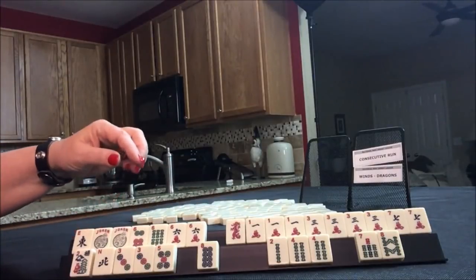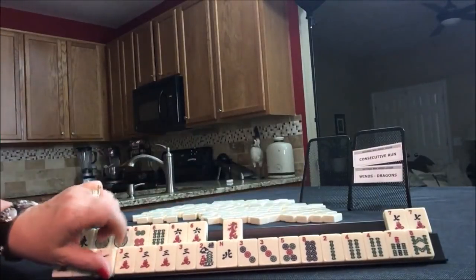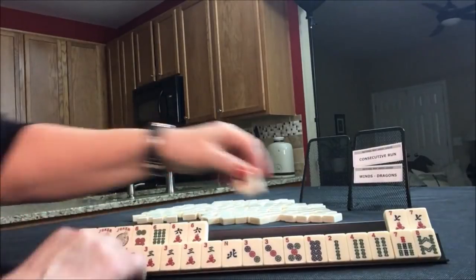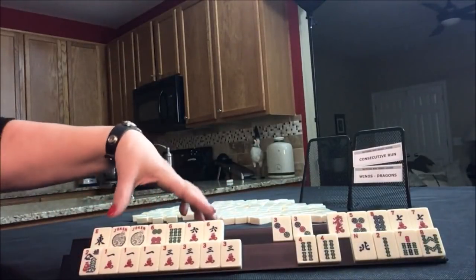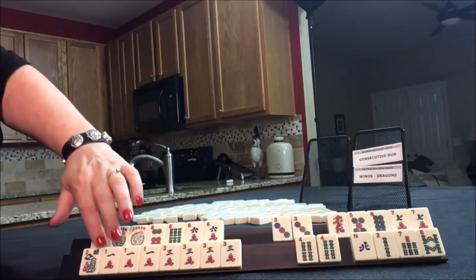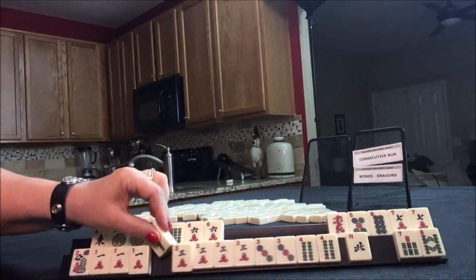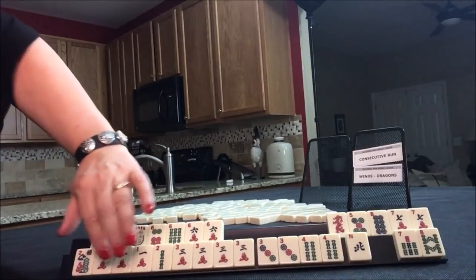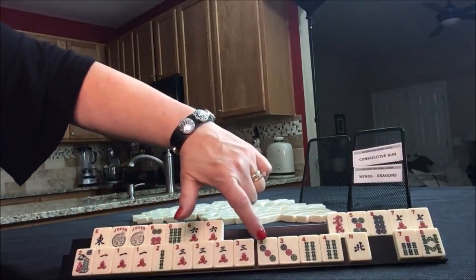East and West with 6s. And then one, two, three for consecutive. I would hold these, I would even hold this. If we could get the Green Dragon, we could even do the one, two, three knitted hand — the second from the bottom. Crack, bam, crack, dragon.